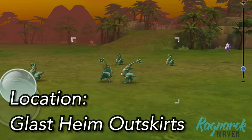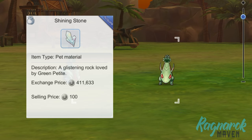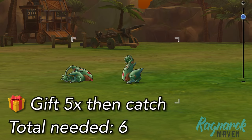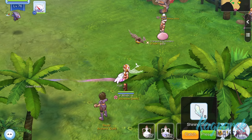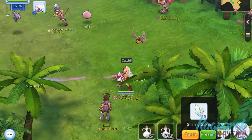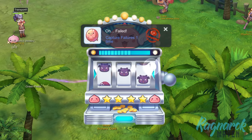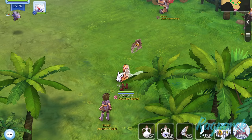Next, we have the Green Petite. This can be found in the Glasheim outskirts. We would need the Shining Stone in order to catch this pet. Give it five presents and use one for catching. In this clip, I tried my luck and only used one item to try to catch it. Unfortunately, it didn't work. Since the Taming Item is expensive as well, I'd rather collect the number of items needed next time before proceeding to catch the pet.